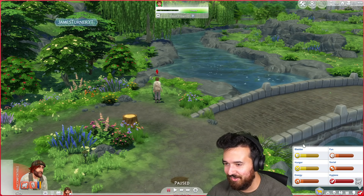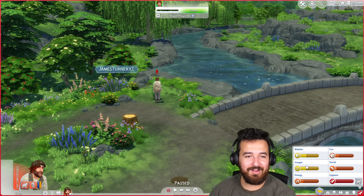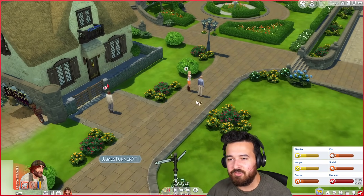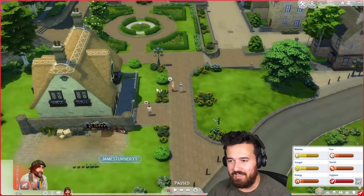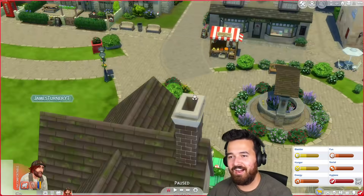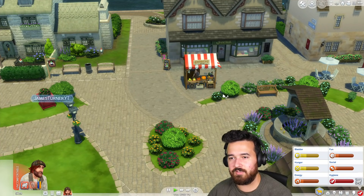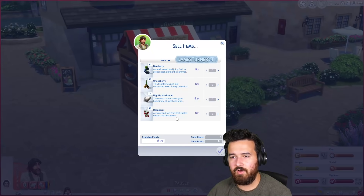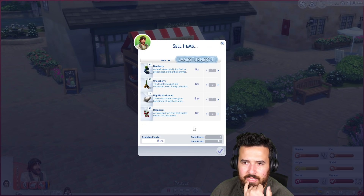Let's go back to town. Nancy and Jeffrey Landgraab are still standing outside of this house — can you guys leave? Let's go sell all this produce, sell items, then hopefully go to the bathroom and have a nap. Now I could plant some of these.